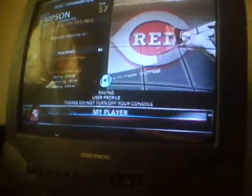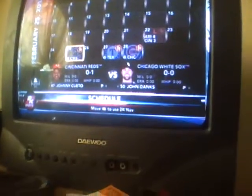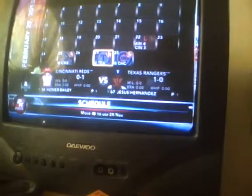We'll feature a spring training game and also get to spend some skill points, which I haven't shown in a while. I apologize because I haven't played this game in a while. I will play more — the next game is against the Chicago White Sox as Johnny Cueto takes on John Danks, and then it'll be the Texas Rangers, who almost got a perfect game with Yu Darvish.